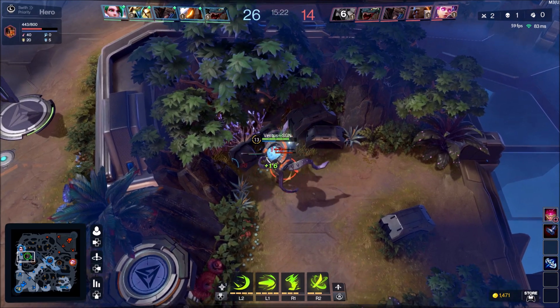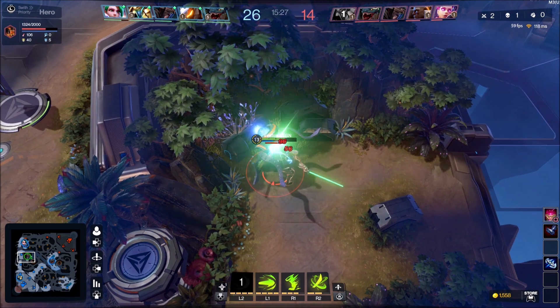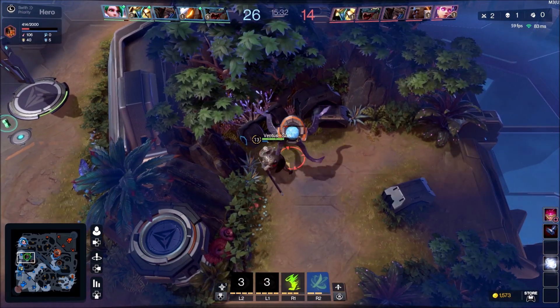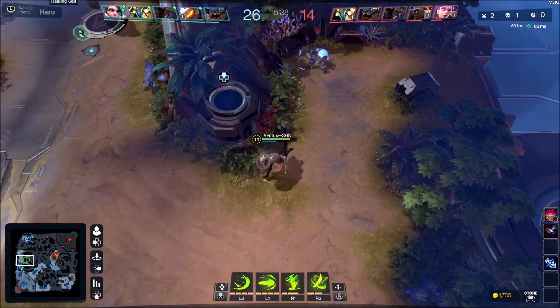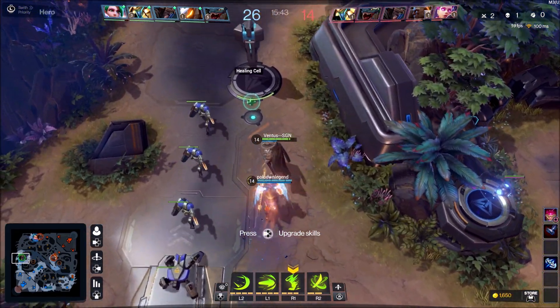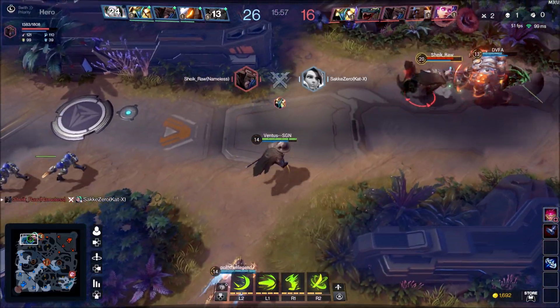Still trying to build up my character before I can be a real asset to the team. I keep attacking more powerful camps and going into the enemy jungle to try to take some of their camps. The main focus is getting stronger so I can clear camps quicker and level up faster. I place a ward down because it's getting dark in that area — sort of near enemy territory.